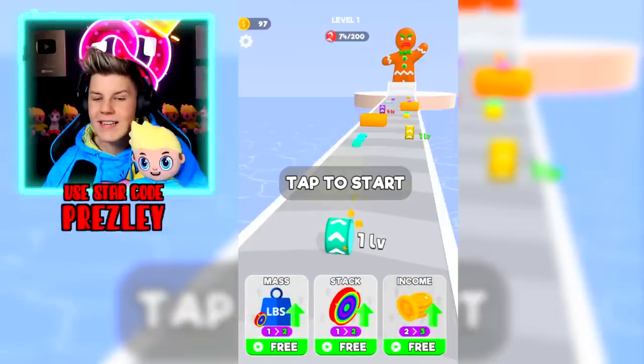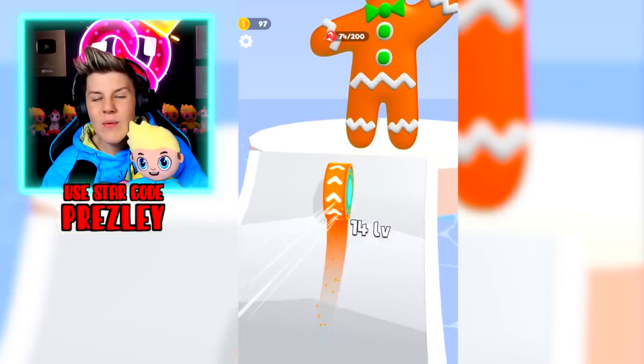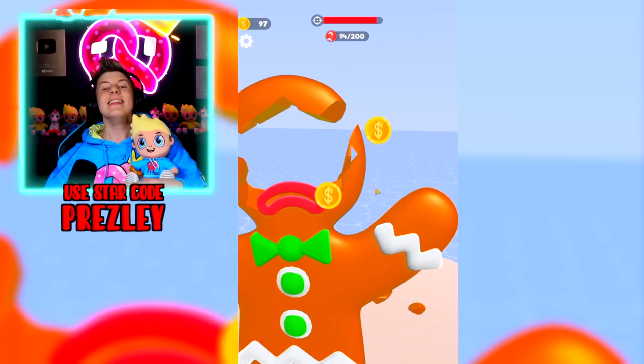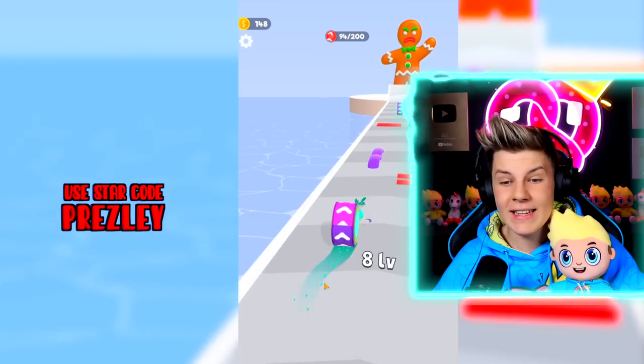Let's upgrade our mass — that'll be pretty good — and our income, that way we can make more money so we can do even more upgrades. Let's upgrade income again so we'll be able to make more money to get even more upgrades. Let's grab all of this, upgrade our speed. There we go — and destroy him. Whoa, that's a clean hole right through his noggin. Let's upgrade our stack. That's pretty good. We start at level two now.